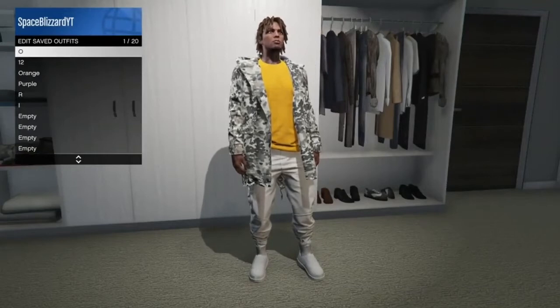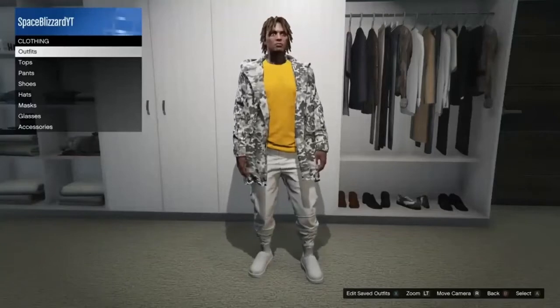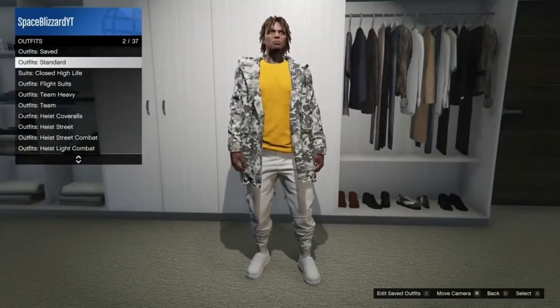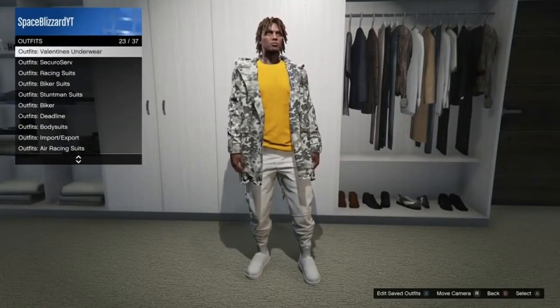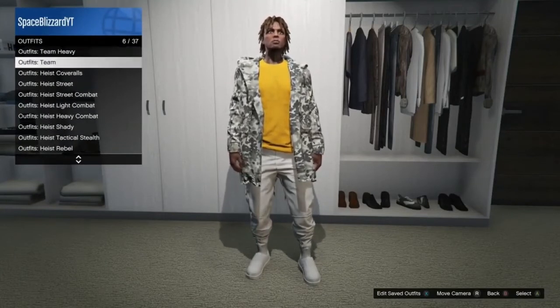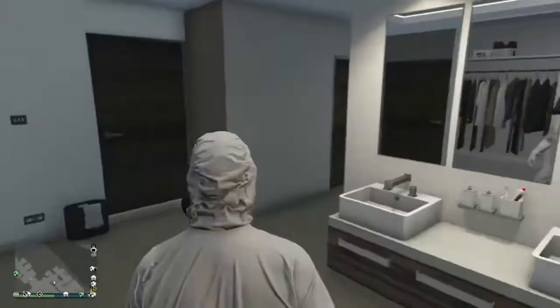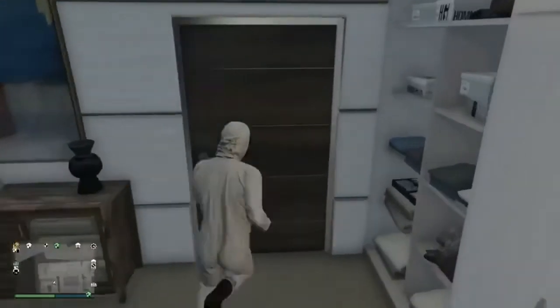There is a step in this that you need to make sure you've 100% done, because otherwise the glitch will not work at all. I'll be telling you that step after we've done the telescope glitch to get the heist coverall on. Make sure you have one of these heist coveralls with the gas mask on, as you can see right here.